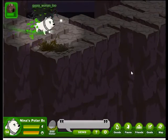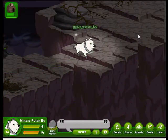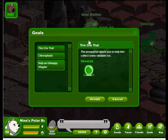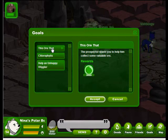We're going to sneak around that pile of rocks and head straight to the goal station. The first one is called This or That, so we'll take that goal.